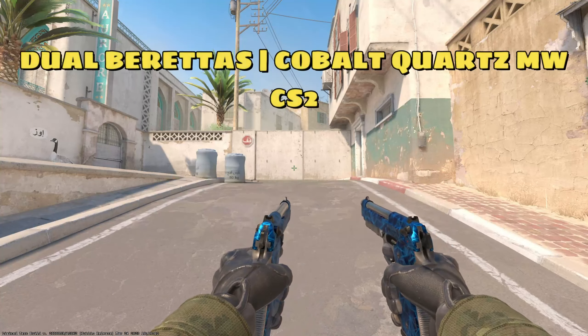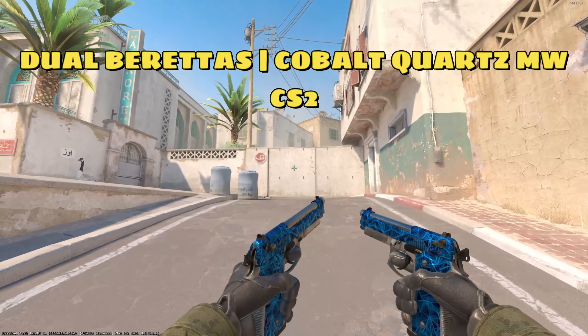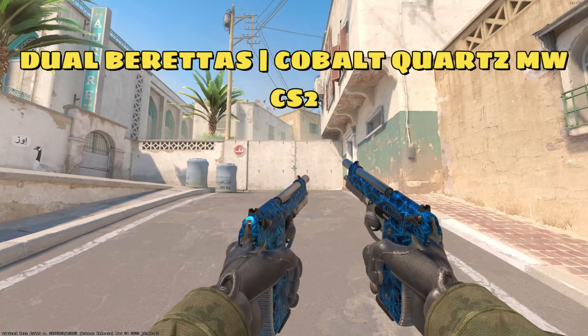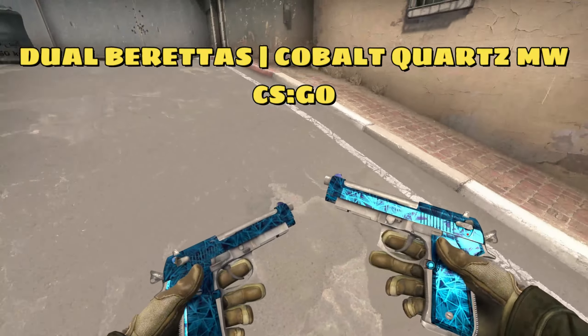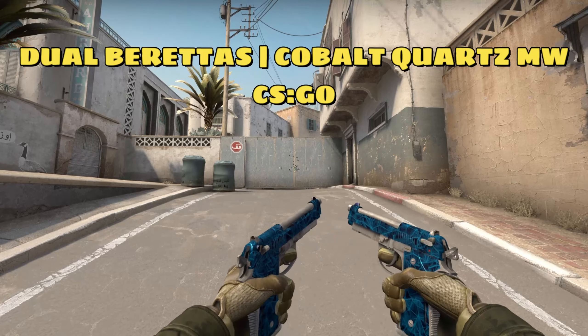What about the Dual Berettas Cobalt Quartz in minimal wear for $0.75? This skin looks pretty sweet in Counter-Strike Global Offensive, but with CS2 it just enhances it so much more. In a sense it kind of has that doppler pattern to it which makes it look even better. I know they're only dual berettas but with a skin this nice it's bound to go up in price at least just a little bit.